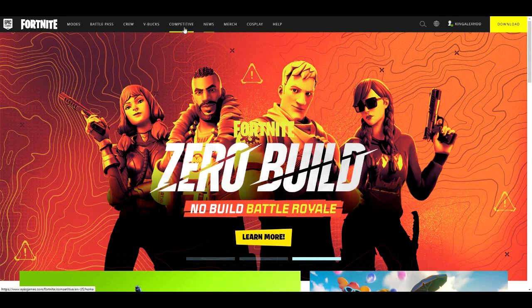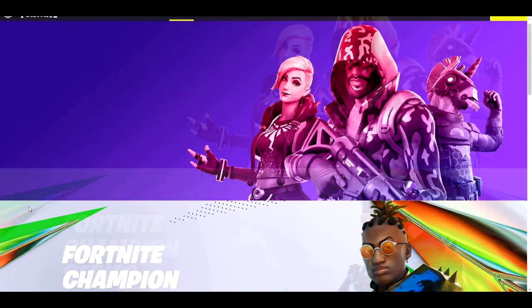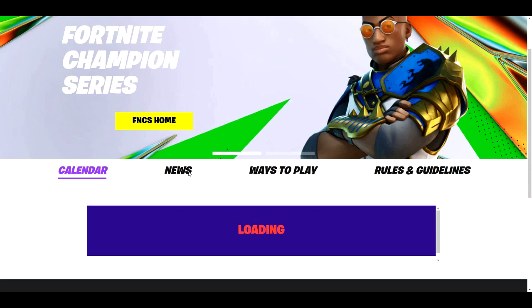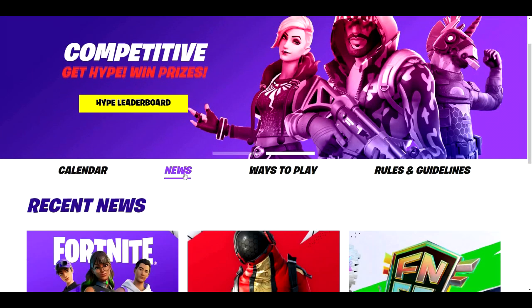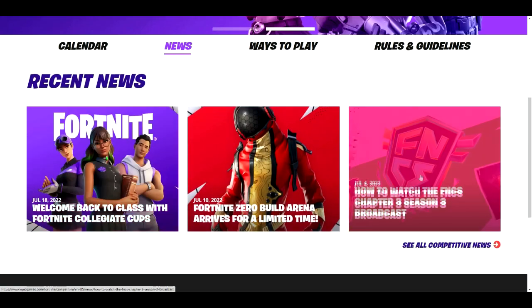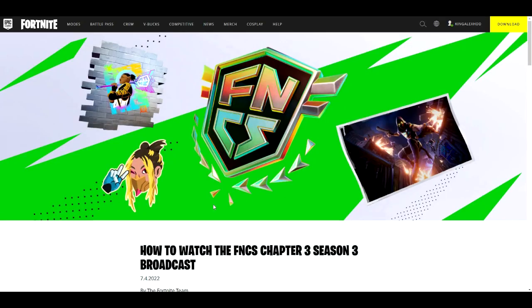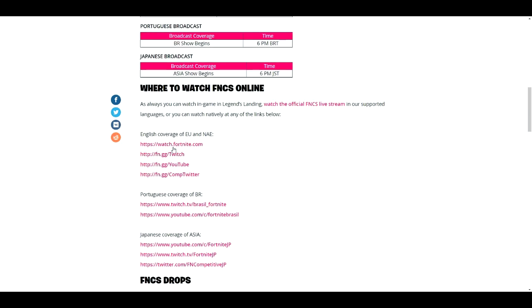Go to fortnite.com, then click on 'Competitive' — make sure it says 'Competitive,' not 'Competition.' Once you're in Competitive, click on 'News.' It will take a little bit to load so just be patient. This is the backbling you're going to be getting, which I showed you at the beginning of the video. Once you click on that it will tell you to go to Twitch.